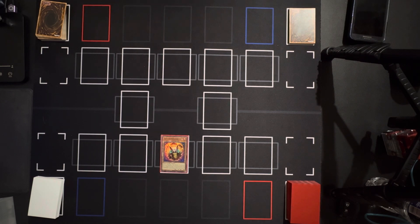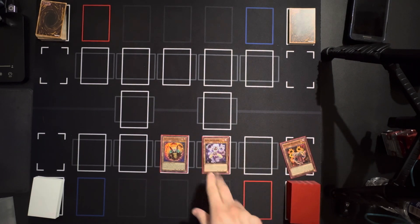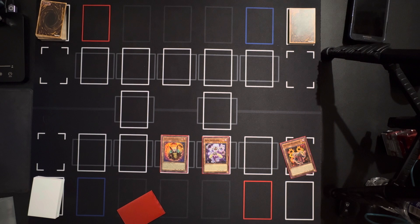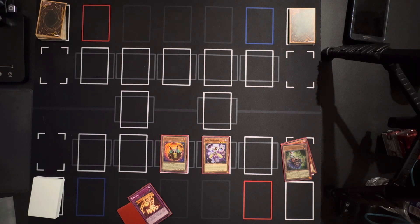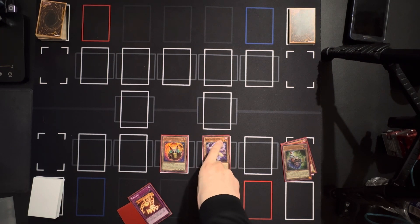Next I am gonna send Crimson Resonator to the graveyard for Bone Archfiend, then use Bone Archfiend's effect to discard a tuner monster — I'm gonna choose my Vision Resonator. Due to Vision Resonator's effect I am gonna add my trap card Red Zone. Next, Bone Archfiend's ability kicks in and I'm gonna use the second option to decrease the level of Bone Archfiend down to level three.